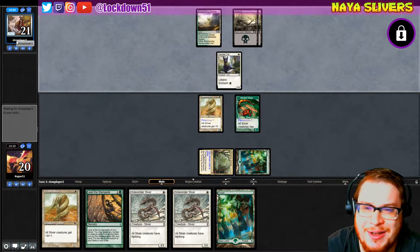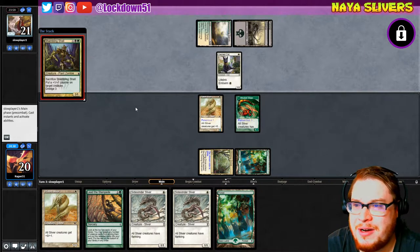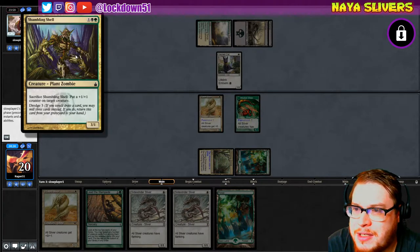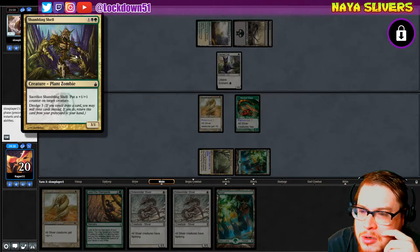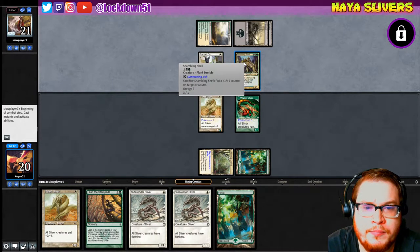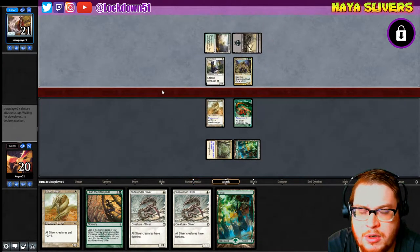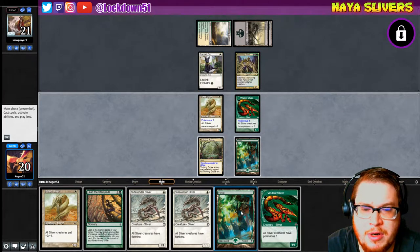He's a slow player — well, he hasn't shown any signs of slow play yet, so we'll see. He's doing fine right now. Shambling Shell — that is a cool card, never seen that one before. Sacrifice Shell, put a counter on target creature, dredge — you may mill three cards and return it to hand. It's a three-one too, that's pretty crazy.